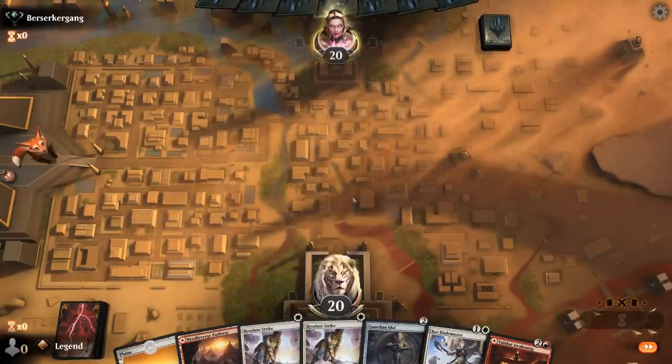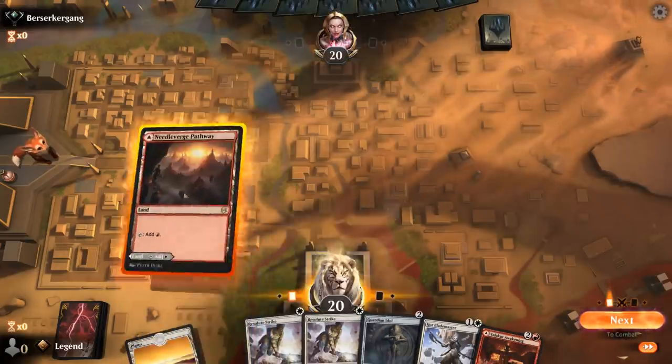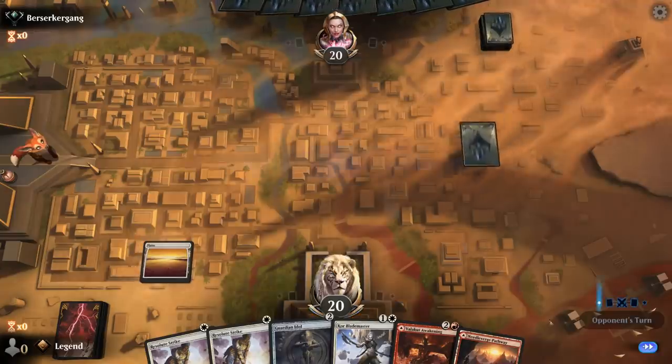Turn 2 probably play Idle. Turn 3, I'll have to decide if I wanna Awakening right away or maybe get Blademaster in play first. I guess we'll play the Planes for now — let's see what we're up against. Black-Red.